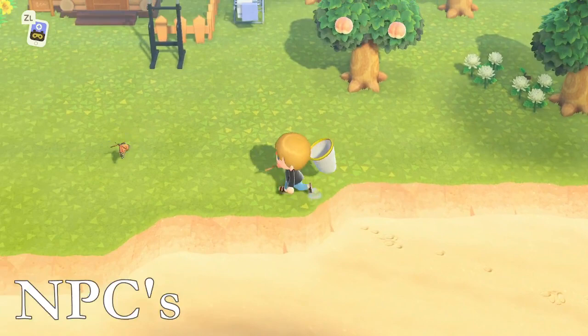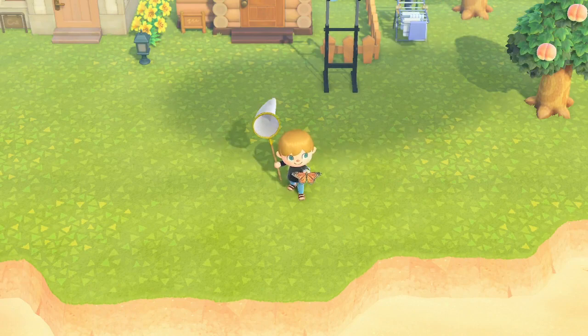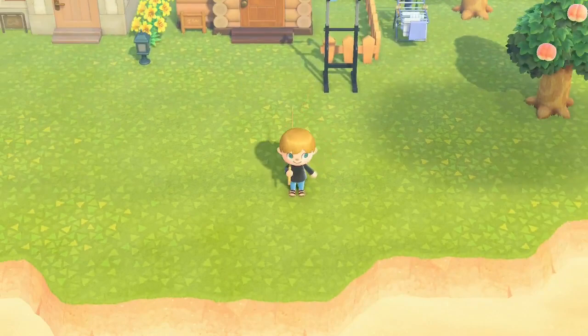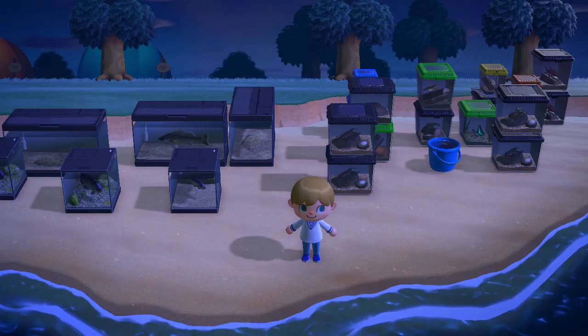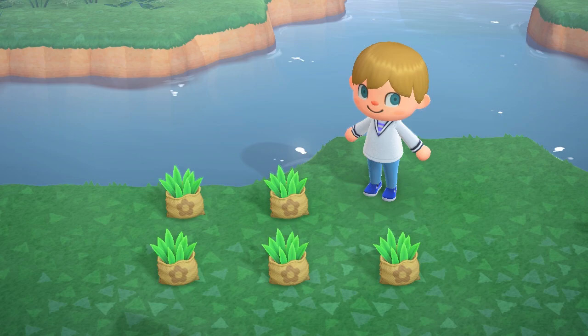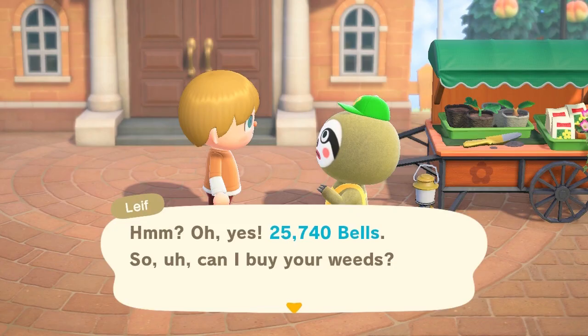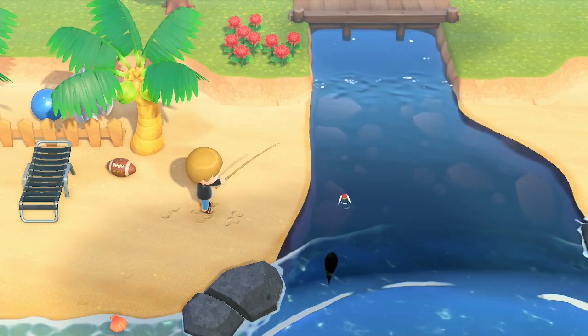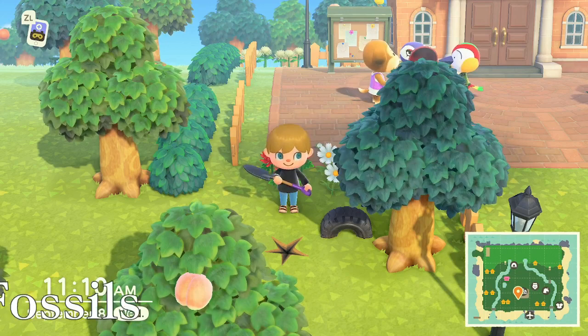Tip number five: bugs, fish, and weeds. When you catch these, yes, you can donate them to the museum and it is important to complete your museum. But at the start of the game, it's not helping you move along quickly. My recommendation is to save them, and when Flick, CJ, and Leaf come to town, that's when you sell them for a profit. You can always sell bugs and fish to Nook's Cranny, but the specialty characters buy them for more, so it's worth stockpiling them and waiting for a better profit.